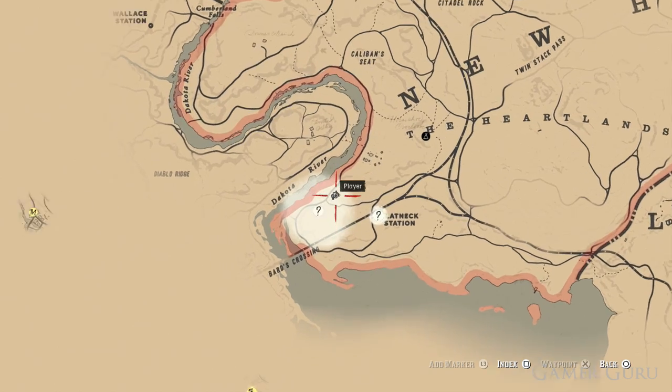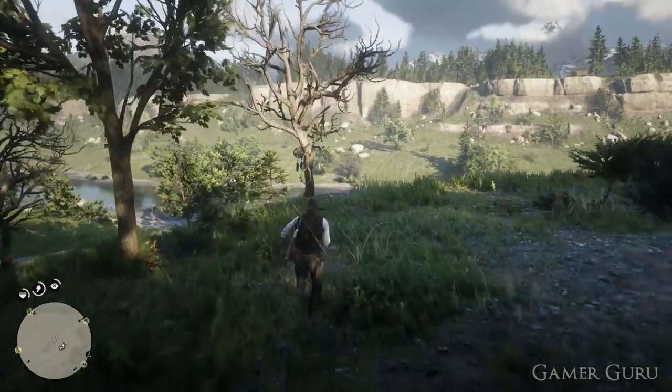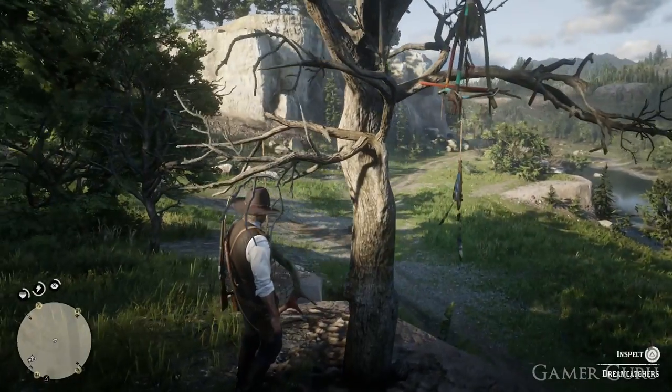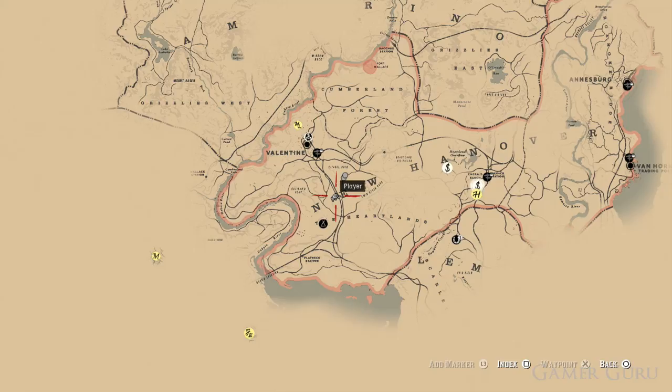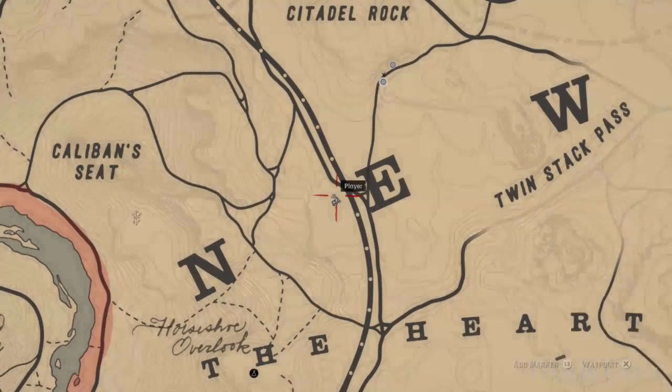The first one is going to be found at the northwest of Flatneck Station, just below the Dakota River. The second one is going to be just north of the Heartlands, just to the left of the letter E we can see here on the map.